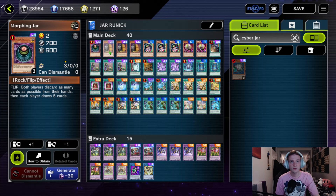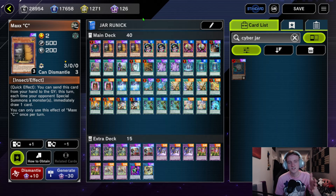First, we have Morphing Jar — we have to include him. Discard your whole hand, draw five. This card is nuts, especially if you can flip it exactly when you want it, and we have a couple of cards that do that. We have three Maxx 'C'. Now this is actually questionable and I have considered cutting it. In the TCG version it is kind of three Infinite Impermanence because we do run Morganite, but I think Maxx 'C' is too good not to run, and we do need a couple of monsters to hit off of the Jars.